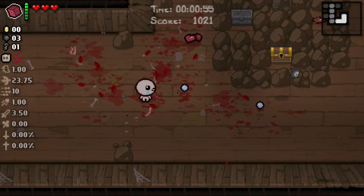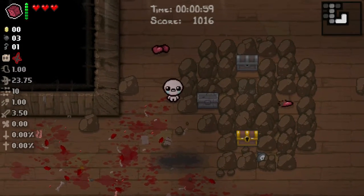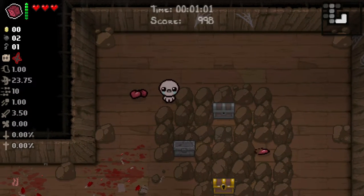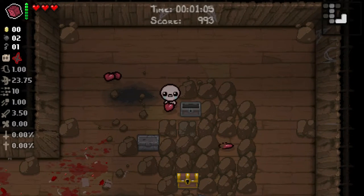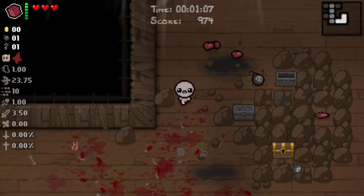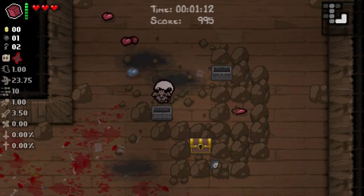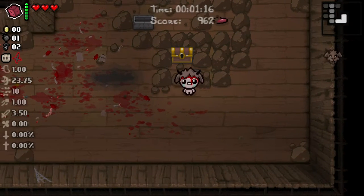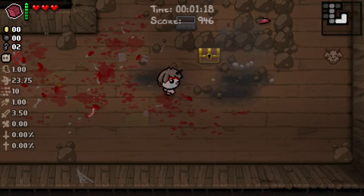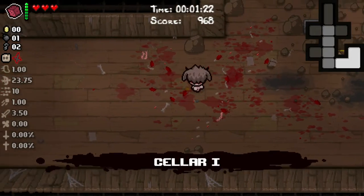I was trying to figure out where the enemy was. Dang it. Okay, basically replace that — that's not terribly helpful. Replace that. I wish that had opened up the gold chest. I wish the Super Troll bomb had, is what I'm trying to say. At least I got the key and the bomb back.